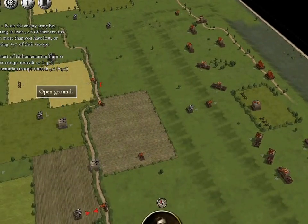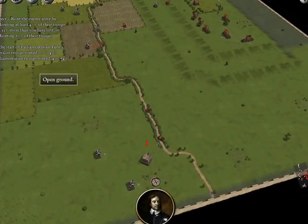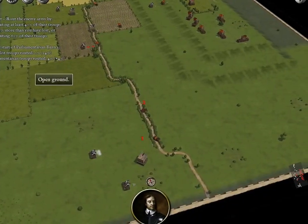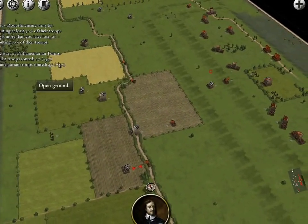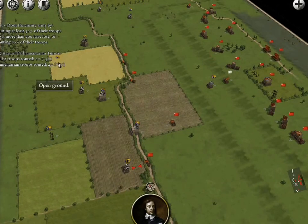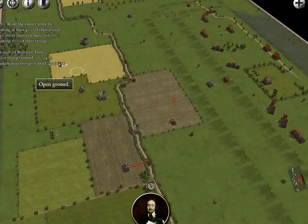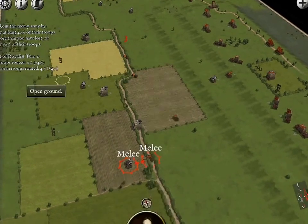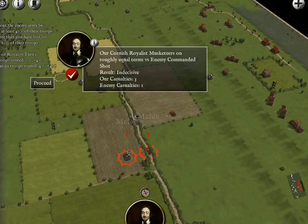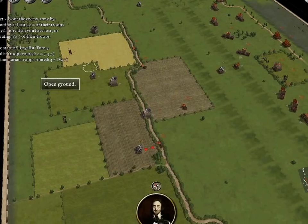But now we do have some cover, so we are able to open up. Alrighty guys. This guy is pretty screwed. We're going to come in and charge and they have evaded — fantastic. So we are able to open fire and we do get some damage on that unit. Let's see what our cannons can do — great. We're going to charge and they have evaded.